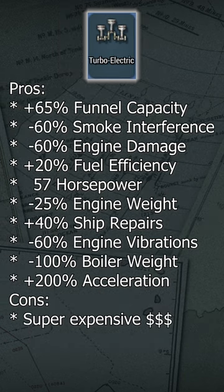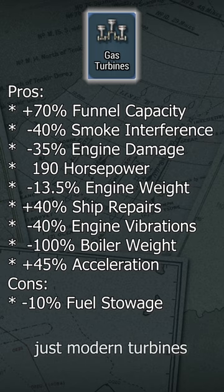Turbo electric drive is a very advanced engine, though it is extremely expensive. Gas turbines is a much more modern all-rounder, though is even less safe than turbines.